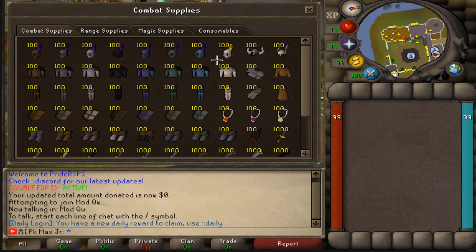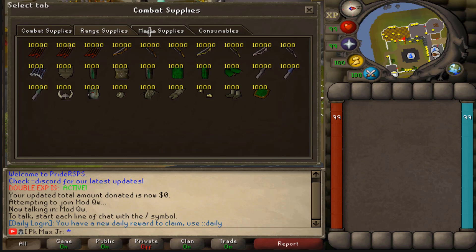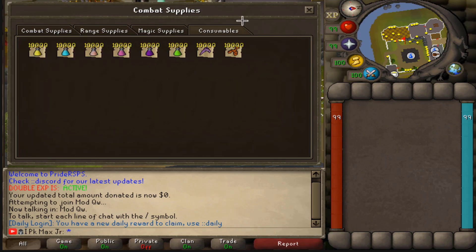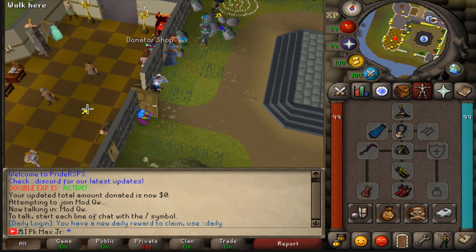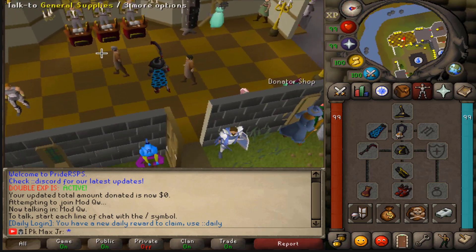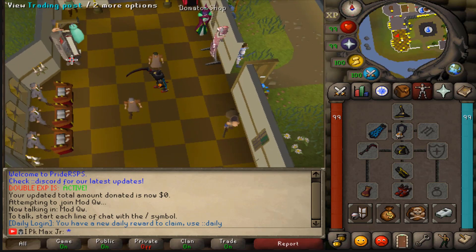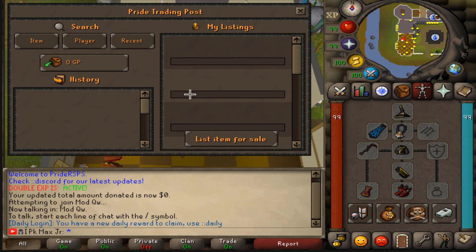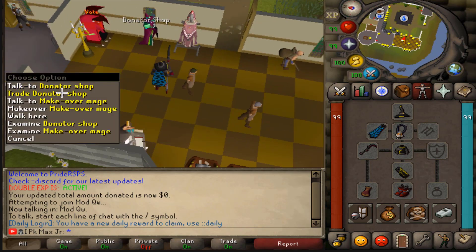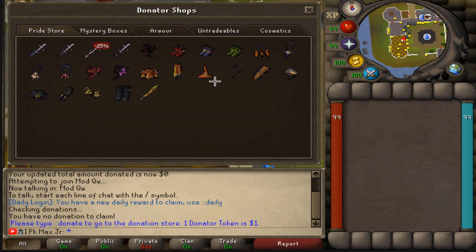We got a bunch of combat supplies, and what I also want to mention is we got one main shop. So basically we don't need to run to the range shop or the magic shop — we can just click here on range supplies, magic supplies, and also consumables for some food and potions. This is a really cool area. Look at the bank. The server also has completely working training posts, a combat dummy right here, and a donor shop which is also really interesting.